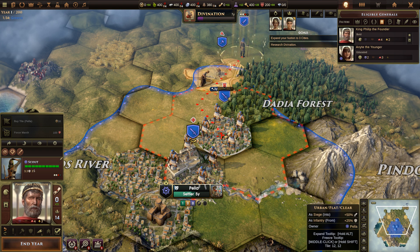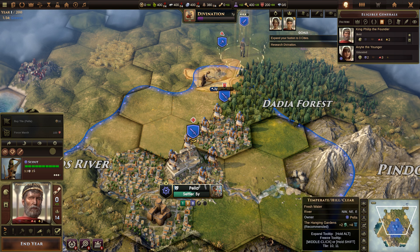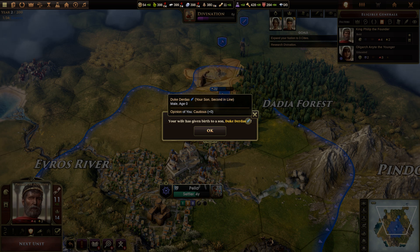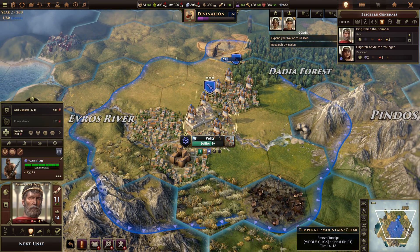Your wife has given birth to a son, Duke Dirtus — he is now second in line. You can see he's part of your family because of that blue feather. He currently has no opinion of us. Characters will start to get opinions of us depending on what we decide to do, so their relationship with us will change as we make certain decisions in the game.